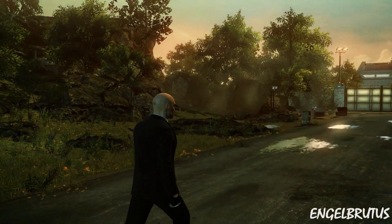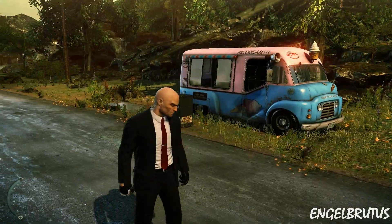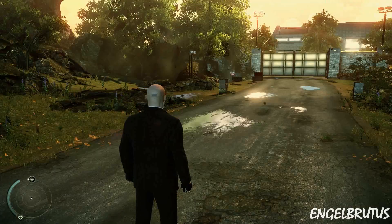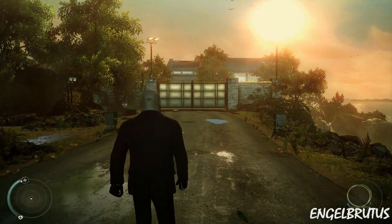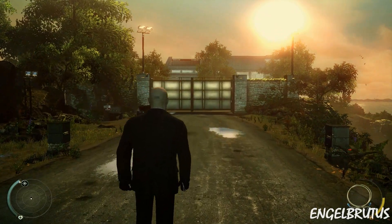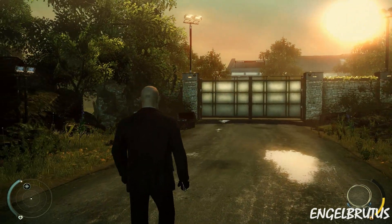Let's look at the interface. In the lower left corner, the blue bar indicates your health. Next to it is the radar — use it to keep track of enemies, objectives, and exit points. In the lower right corner, you can see what weapon you have selected and if it's hidden. Next to the weapon, the yellow bar indicates how much instinct you have available. If it is depleted, you cannot rely on instinct abilities.